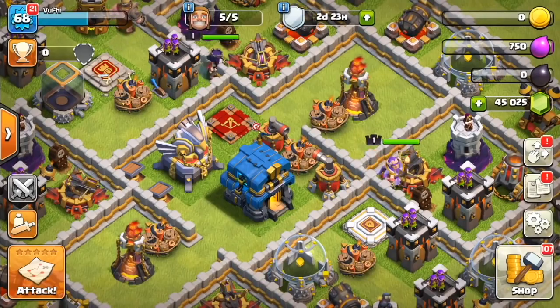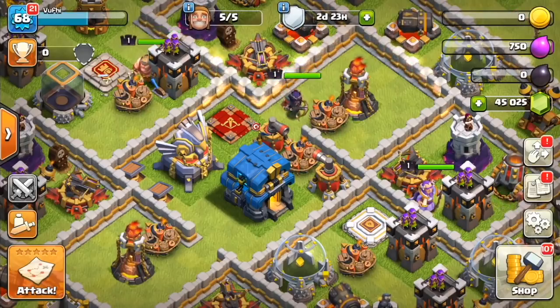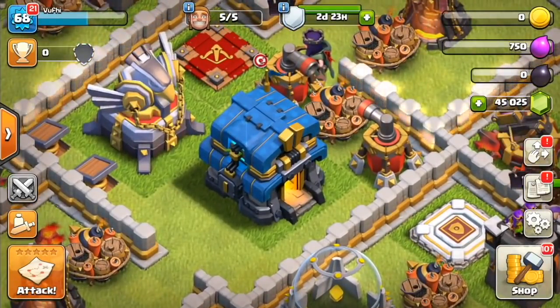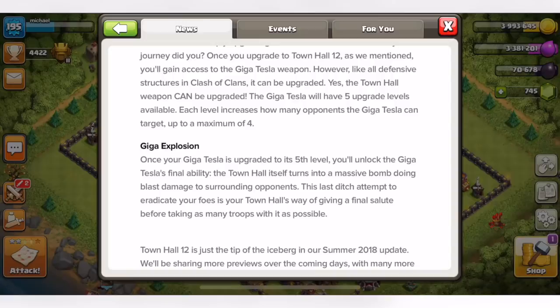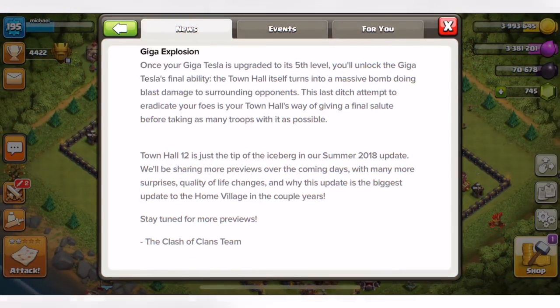You can upgrade your Town Hall even once it's at Town Hall 12, but instead of going up levels, it goes up stars — all the way up to 5 stars. For each star, the Tesla can attack more opponents at once: 1 star attacks 1 target, 2 stars attacks 2, and so on up to 5 stars attacking 5 different troops simultaneously. At 5 stars, it also adds a new mechanic where once the Town Hall is destroyed, it acts like a bomb tower — a massive explosion that takes out tons of surrounding troops.